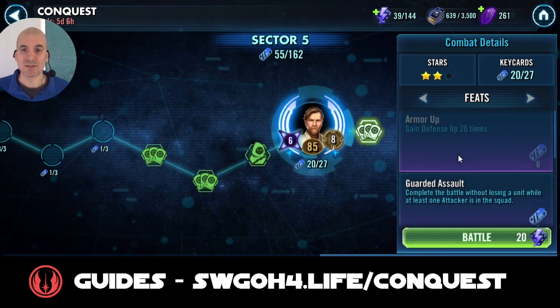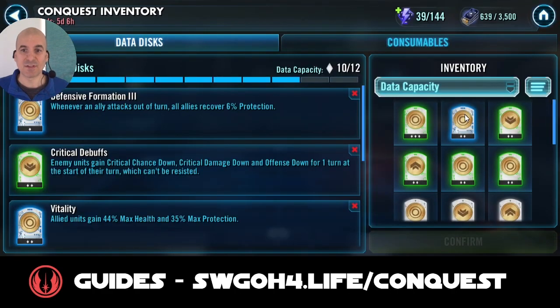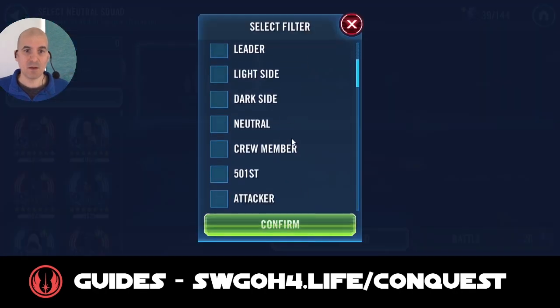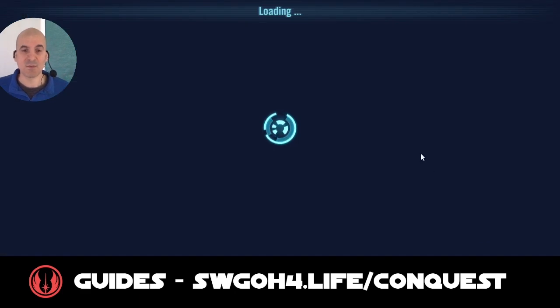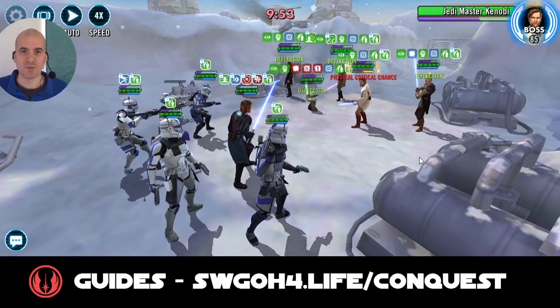So that's how easy it was to get the Defense Up feat done - you don't even have to win. There's just the final feat, Guarded Assault, which requires 501st. However, we did lose Fives due to Sacrifice so I'll have to go back in with 501st again. This time I will put back the Weak Point disc because it will boost our damage so quickly we'll be able to take out these guys before losing anybody. In some cases you probably won't need a second attempt, but I had bad RNG with Sacrifice triggering.